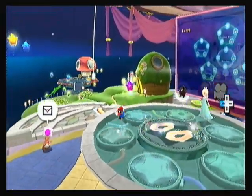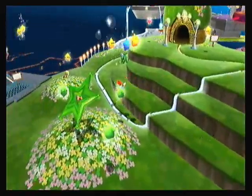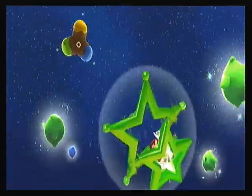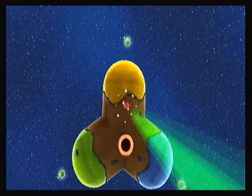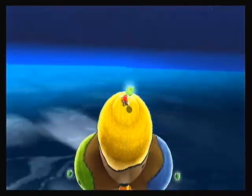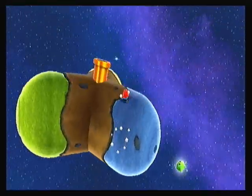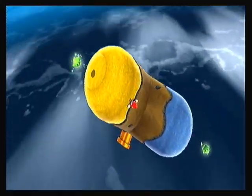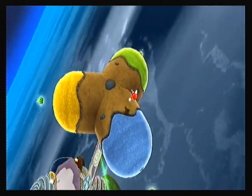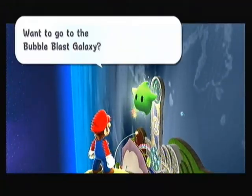Hey there everybody and welcome back to Super Mario Galaxy! We have only about 20 stars left, with two stars to collect before the end of the game. If you recall, we collected three green stars over the course of the game, and collecting all three allowed us to visit this planet with three green lumens on it. These are the Trial Galaxies — each one takes you to a different style of trial.